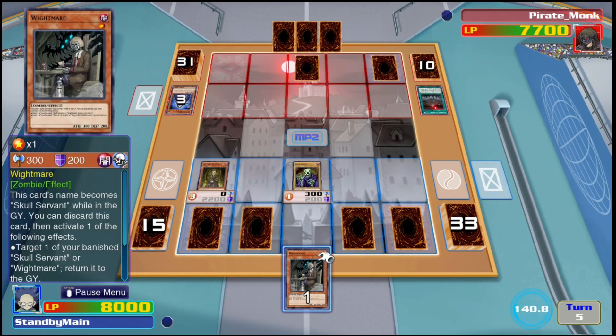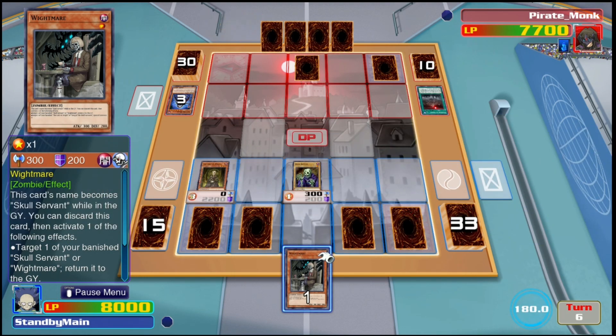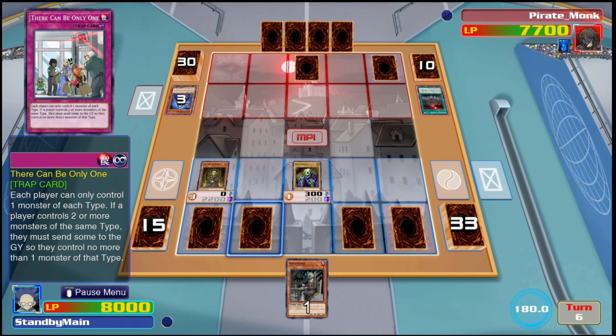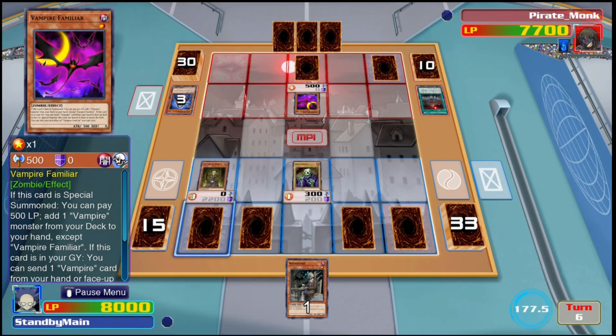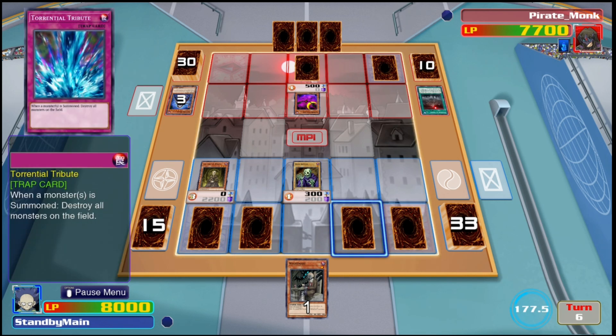I've decided to just poke my opponent with Skull Servant for fun. I wanted to flip up the Lady in White as well, because she will protect him from spell and trap cards or being destroyed by battle while she's on the field, so my opponent has to attack her instead. We also have White Mare in hand — White Mare is an extender I didn't talk about. If you discard this card, you can summon a King of the Skull Servants or Lady in White from your banished pile, or put one of your White Princes or Skull Servants back from the banished pile into the graveyard — which I believe triggers White Prince's effect. It's a nice extender card, but you have to get to White Prince first.